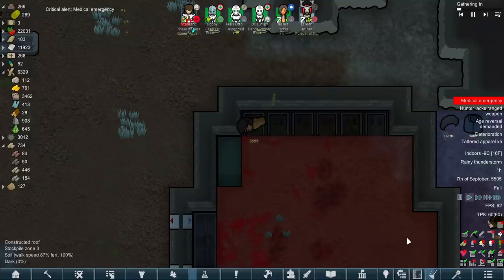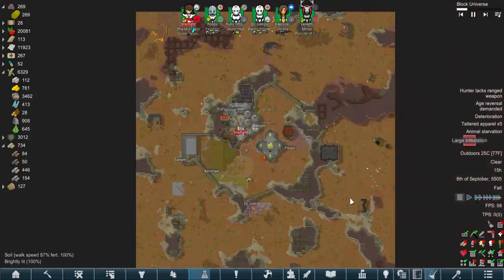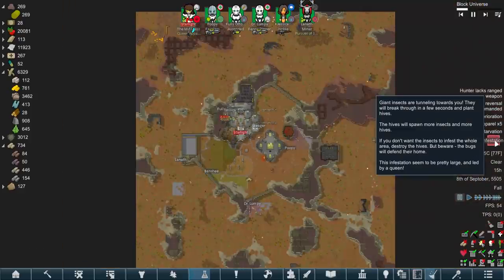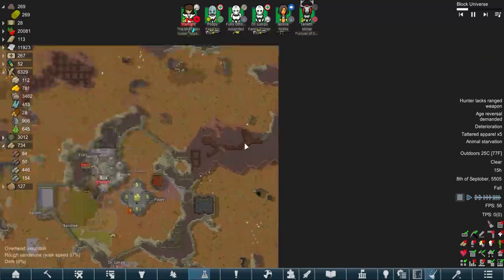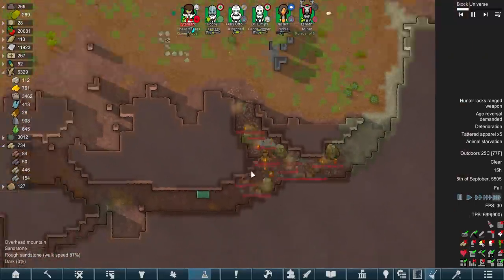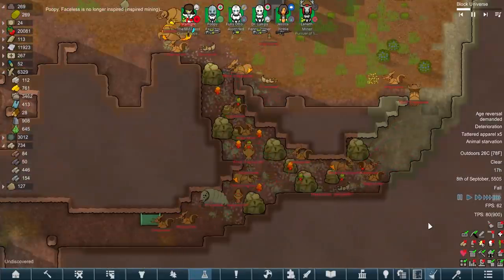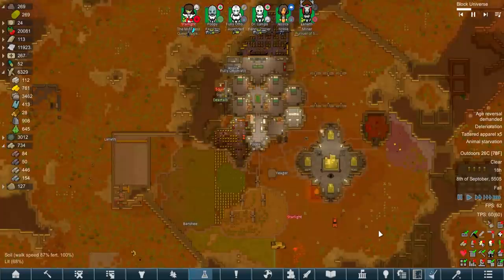Welcome back, Scotty. Permanent organ farms and free executions. Please be somewhere we don't have to worry about it. Okay, that I would consider somewhere we don't have to worry about - at least not for a while. That is quite a lot though. Let's just hope we get some raiders spawning over there - they can deal with it for us. Wonder if we'd be allowed to sell the base with a giant insect infestation.